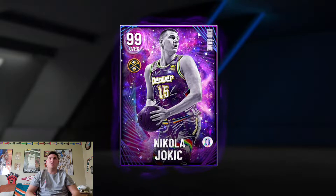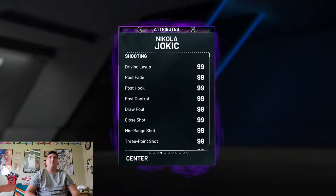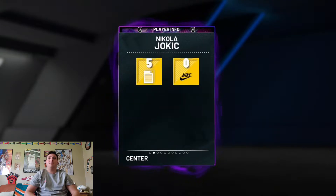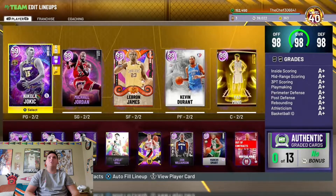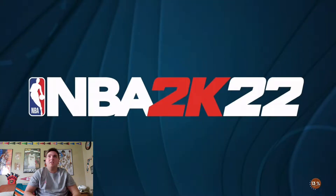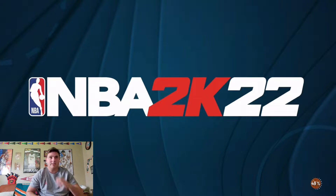End game point guard Jokic — 99 offense, 99 defense. He's a 6-foot-11 point guard with basically every Hall of Fame badge in the game and every 99 stat in the game. All in all, this card is just gonna be a dub. I grabbed it because he's a free end game at level 40 and you can run a 6'11" point guard in MyTeam.